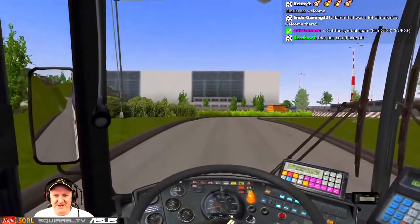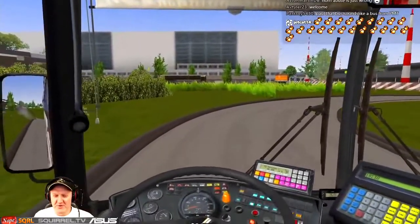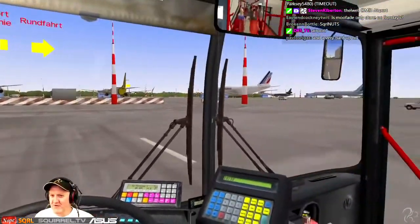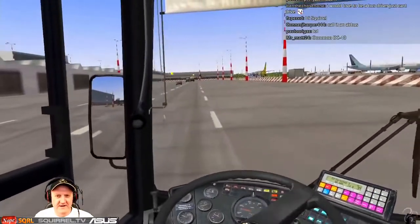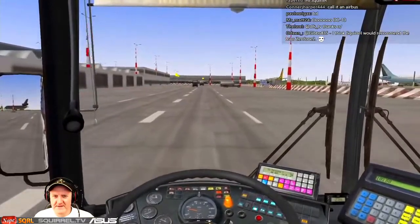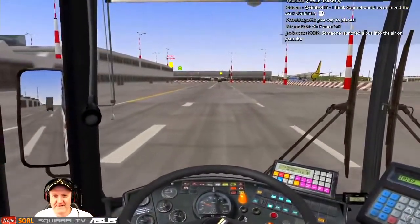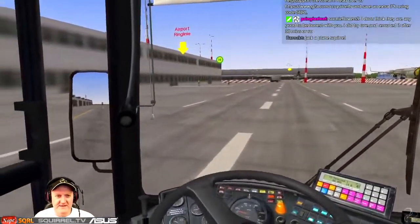Oh, we're just going to get up this hill. Right, where are we going? Airport ring line — left. Hang on, wasn't I here a minute ago? I'm sure I was here a minute ago. This is where we started — this is not Terminal One. Not airport ring line — this isn't right.